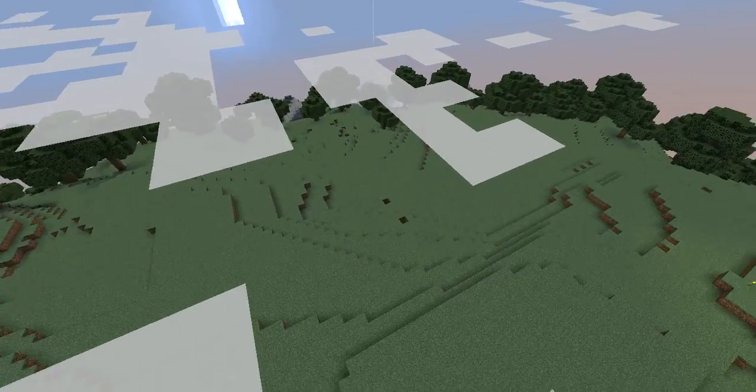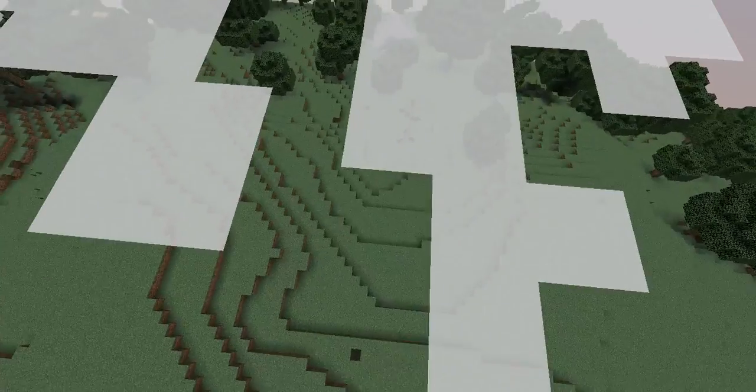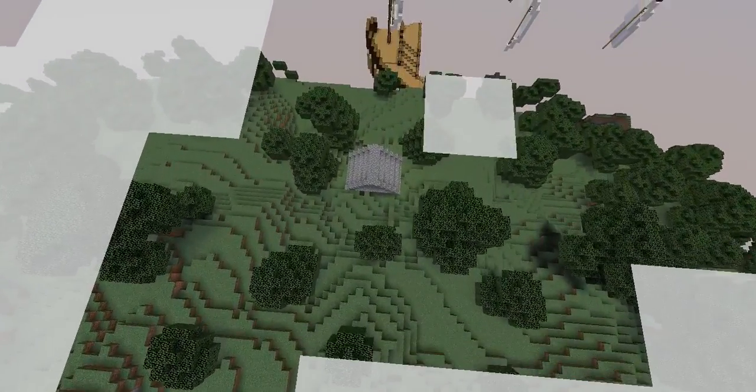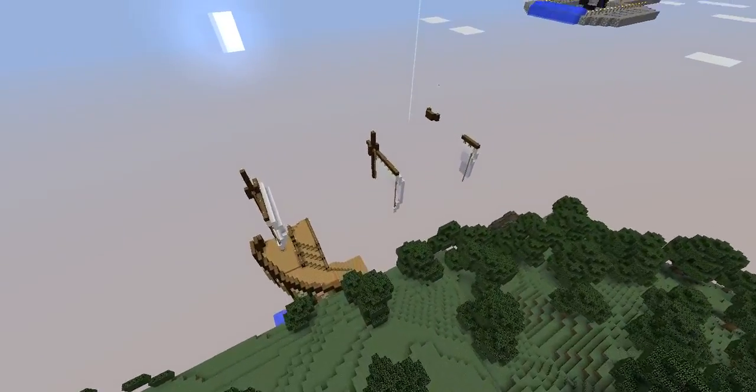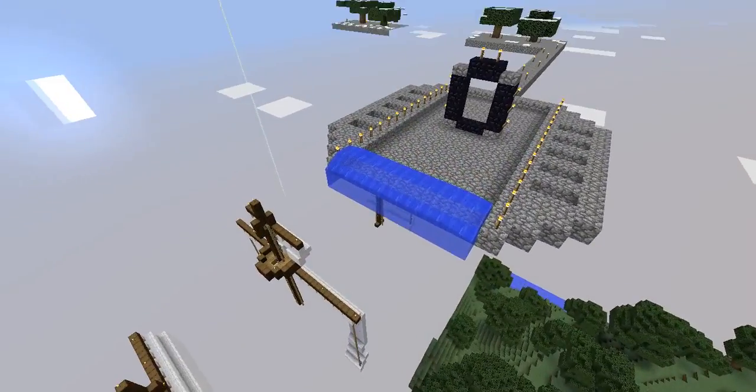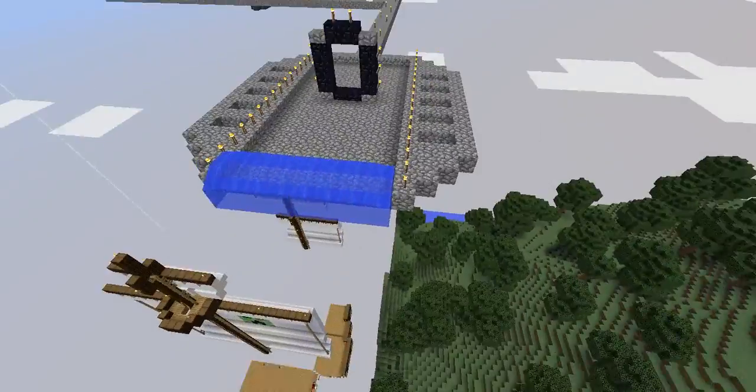That's pretty much it. That's all I wanted to show you in this world. Hope you liked it. Hope you take a look for yourself, cause there's a lot that I did not get to show you. I think they make good use of some barrier blocks here to make the water like that.